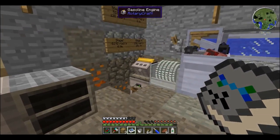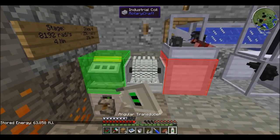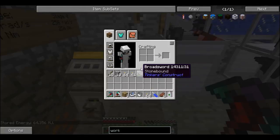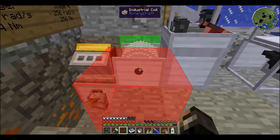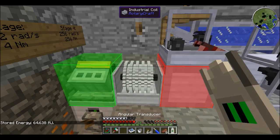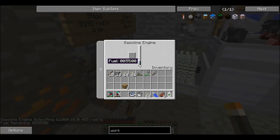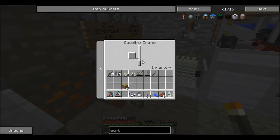I decided to connect the gasoline engine to the industrial coil. Using the transducer, as you can see, it's charging power. The best thing about the industrial coil is you can charge it up like this, then just pick it up and the energy is still stored inside it — so you can just carry it around. I also got myself an engine control unit so I can just turn the machine off and not waste the ethanol. The lever is off and I'm not using any more fuel.